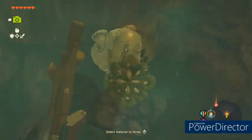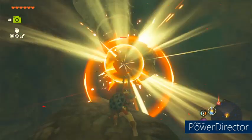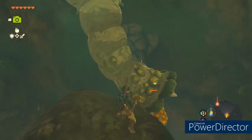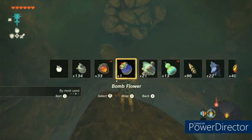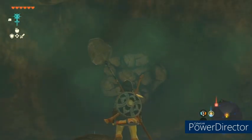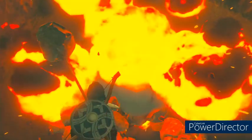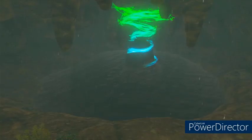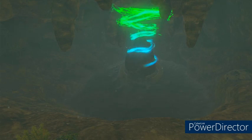You're gonna use a bomb flower to hit the Like-Like. It's gonna pop its little tongue out, then you whack it until it dies. Afterwards, you're gonna want to use a bomb flower and throw or shoot it at these rocks. We blow that up and the water starts pouring down into the bottom — this drains the pool that the shrine was sitting in, and you will now have access to the shrine.